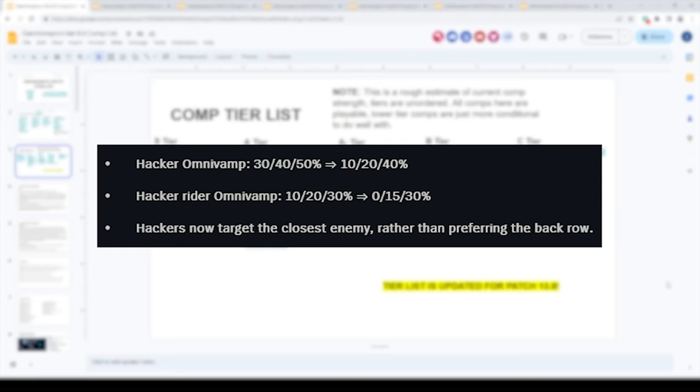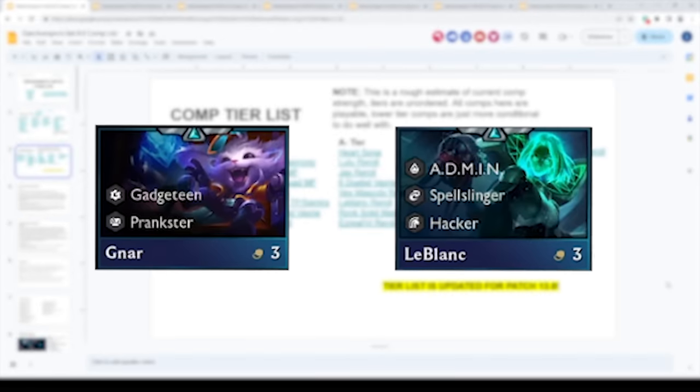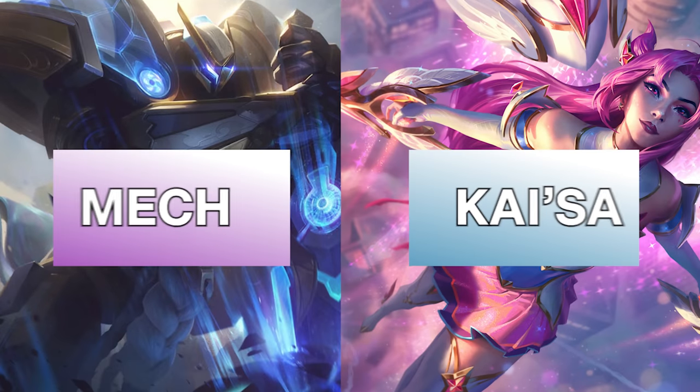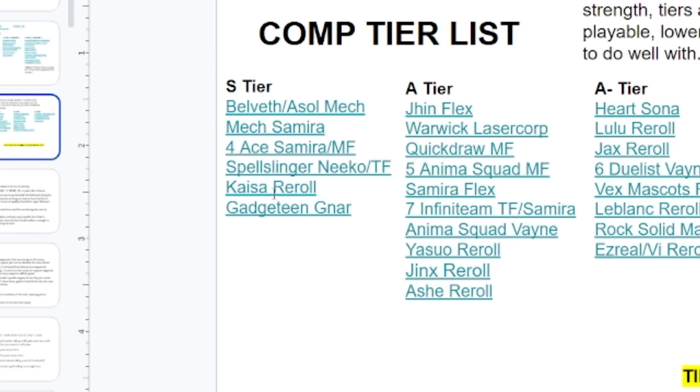There's been a decent amount of meta shifts here. As many of you probably know, Hacker got severely nerfed, meaning Hacker is far less prevalent. It's actually not dead — Gnar and LeBlanc are still very playable and can win lobbies, but there's not going to be three Hacker players per lobby. What's come to the forefront instead is Mecha and Kaisa as the best comps in the game. In S tier, we have Kaisa, as well as three different Mecha variations.